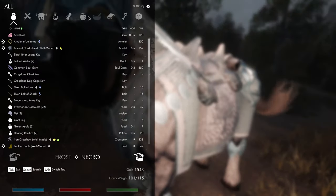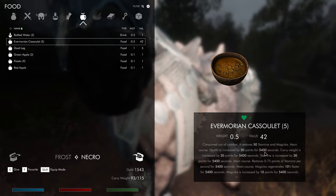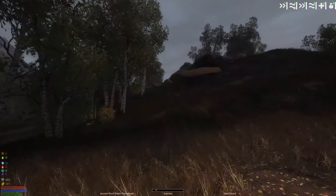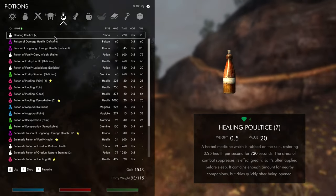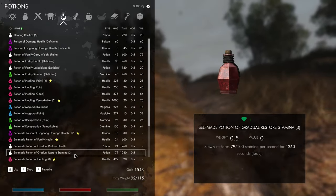We don't need 23 of these thick potions — it lasts 5400 seconds. Does the duration buff also include poisons, I wonder? Anyways, we'll do a gradual restore stamina.